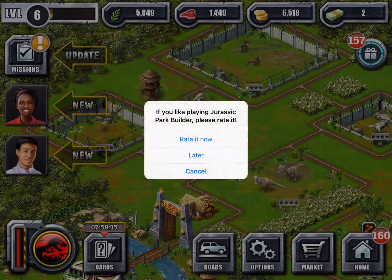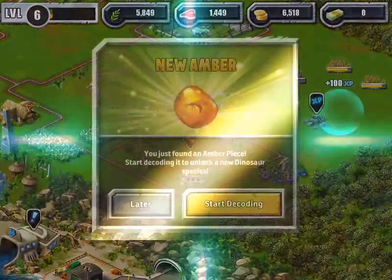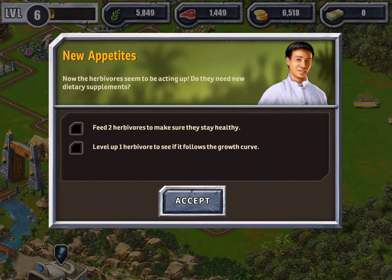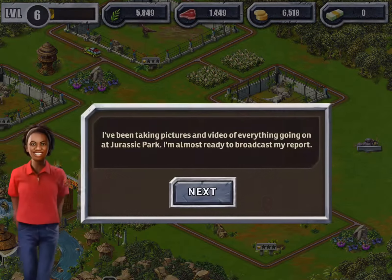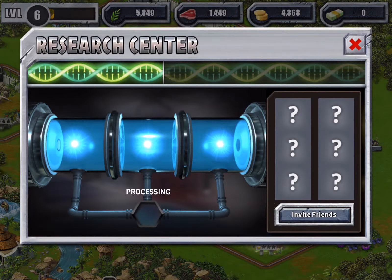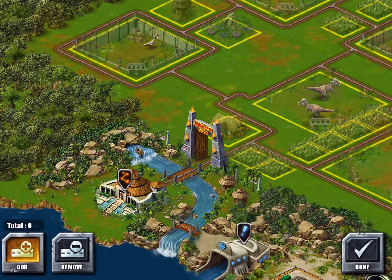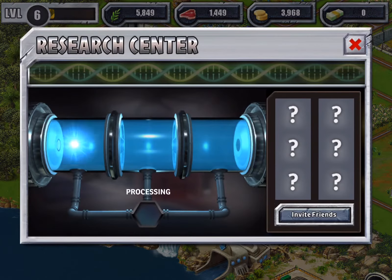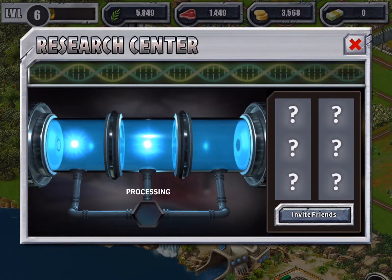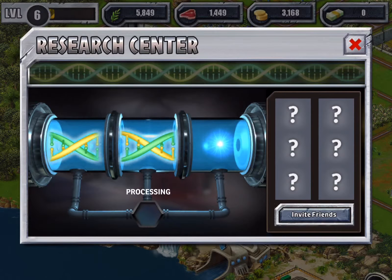We got two bucks. I don't want to wait right now, I'm going to speed up that one and that one. And we get a herbivore task - feed two herbivores. I'm going to need to get Baryonyx, and that's what the research will be on. I want to get a Baryonyx, guys. Their Baryonyx is sick. Let's get us a Baryonyx, guys.